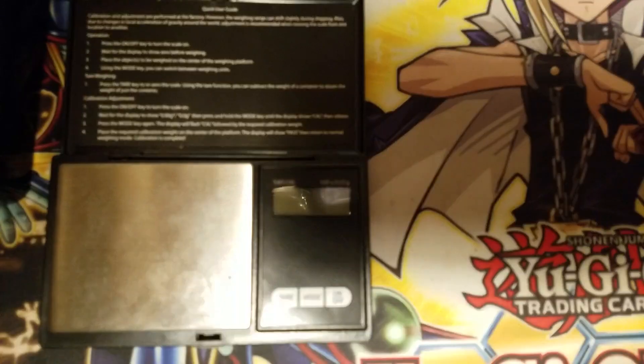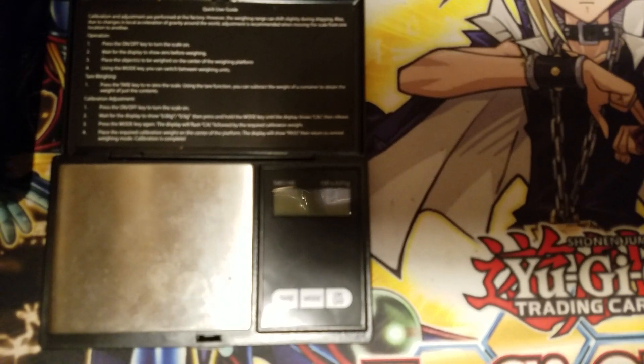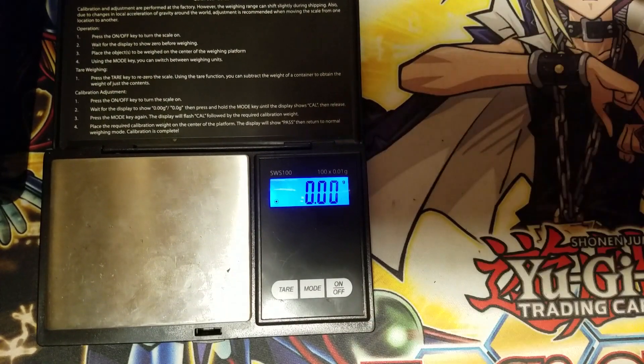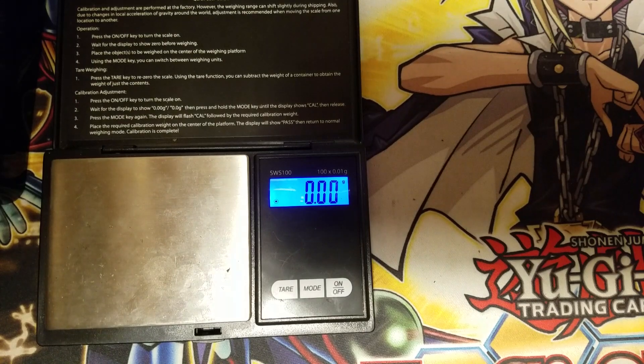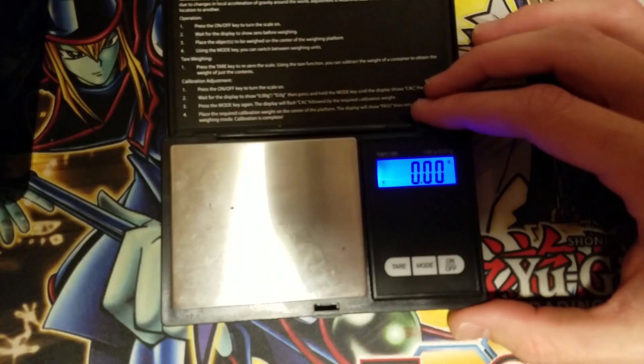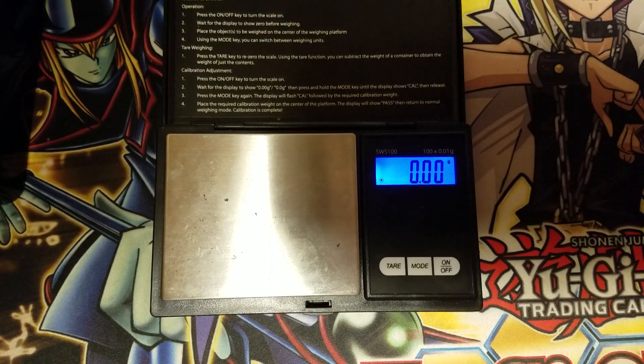I figured this may be a good opportunity to go through and scale some packs for some footage and show you guys what this may be like if you're not familiar with it. It has been almost completely phased out since the new pack system has kind of been in play by Konami, which is including a holo in every pack for the main core sets or having exclusively holo sets for sideline sets. So it makes it almost impossible to scale a pack.